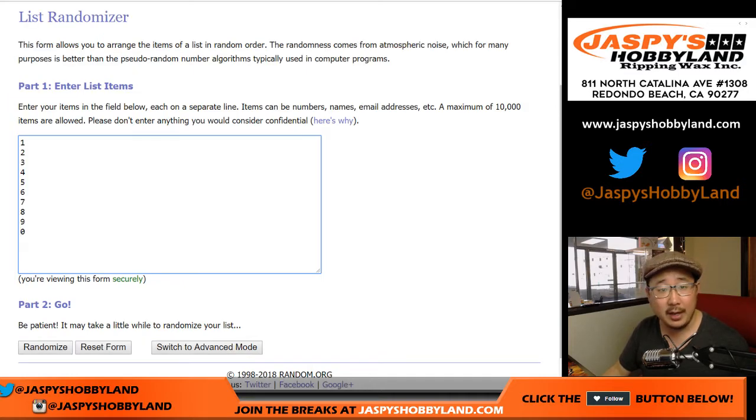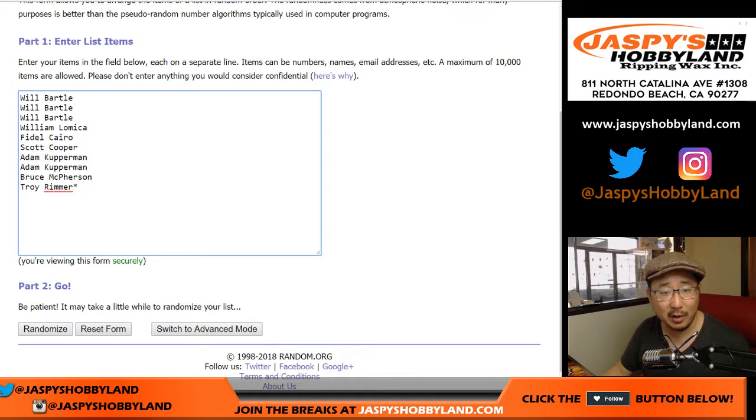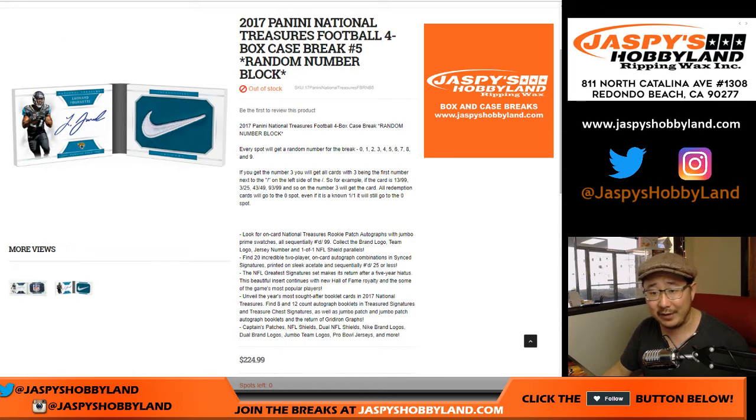There are your numbers right here. I'm sure everybody on this list knows about the number block break — you get a number, if you get the number 5, you get any card that is 5 out of 10, 15 out of whatever, 25 out of whatever, 35, 45, 55, 65, 75, 85, 95 out of whatever. And spot zero gets any and all redemptions, even if it's a 1 of 1 redemption. I think everybody knows that by now.